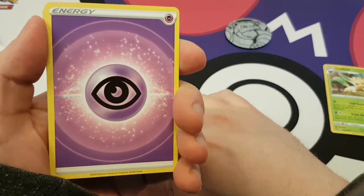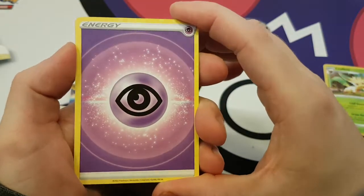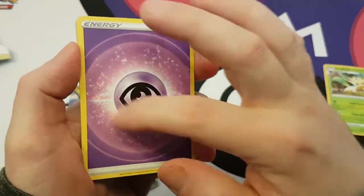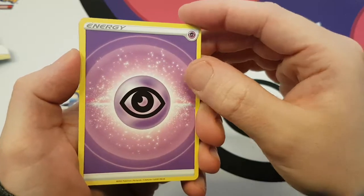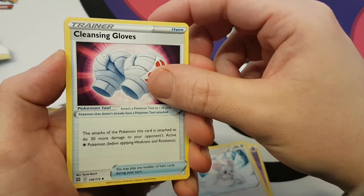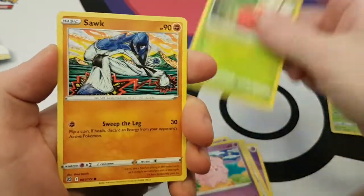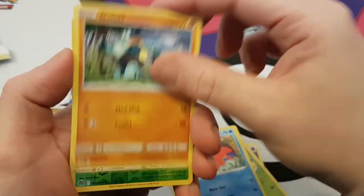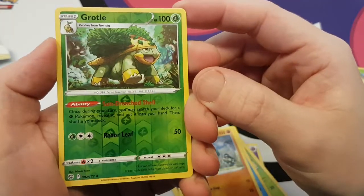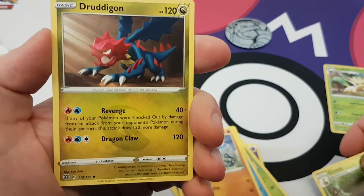We already saw that we got a new kind of energy type — Psychic is normal but it's a new design for the energy cards. So: Psychic Energy, Chinchow, Cleansing Gloves, Dusk Gloves, Clefairy, Shrubbie, Sawk, Corphish, Golett, a nice Gurdurr, and a nice Druddigon.